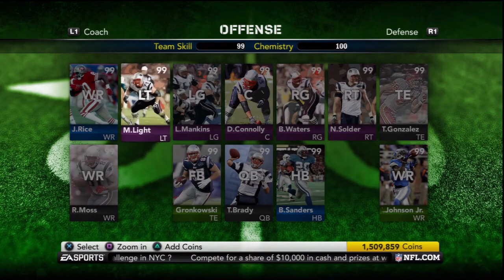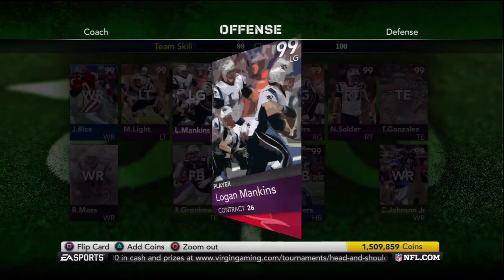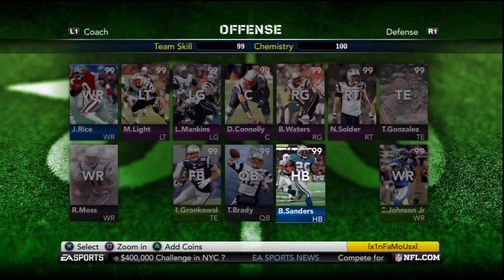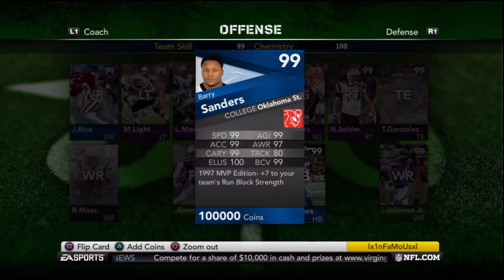Speaking of boosts, after I released last week's video, EA made a statement on their Madden Ultimate Team Twitter page a day later, stating that boosts stack and only work if the player is on the field. They also said that boosts work to bring a player up to 100 for a stat, and that boosts affect the whole team. So I was correct in understanding how boosts work in that video.